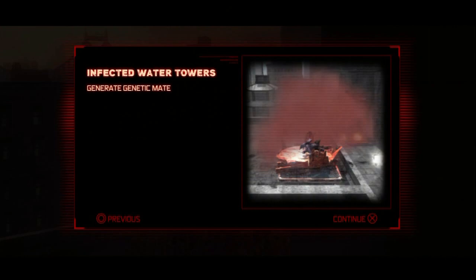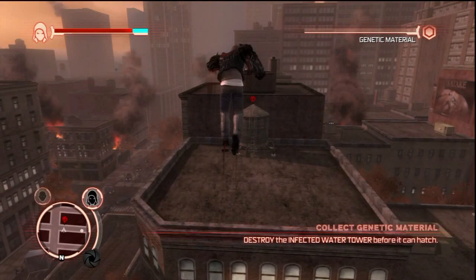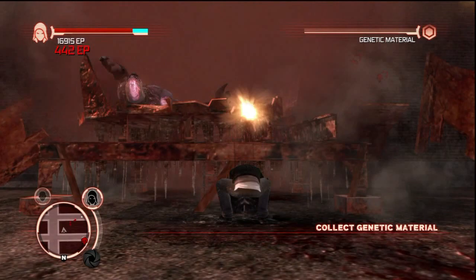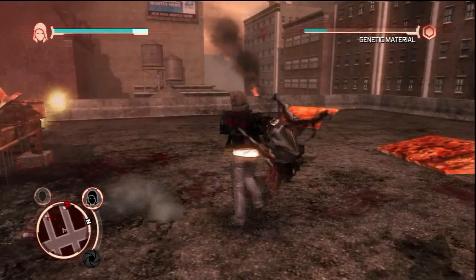Anyway, here we go — infected water towers. Those creepy purple gorilla things are in there, and if you take too long to destroy them, the gorilla things come out and you have to fight them. Luckily, I was smart enough to buy the hammer fist, which means I can just smash smash — problem solved. However, if you don't have the hammer fist at this point, you might run into a bit of trouble.